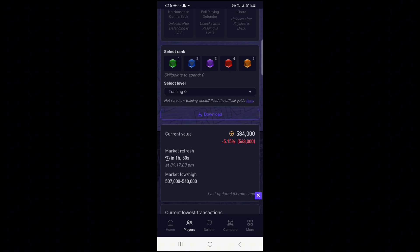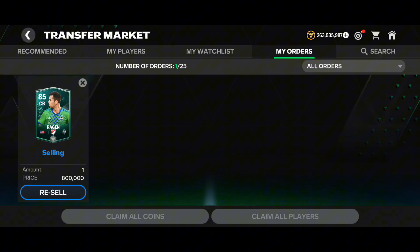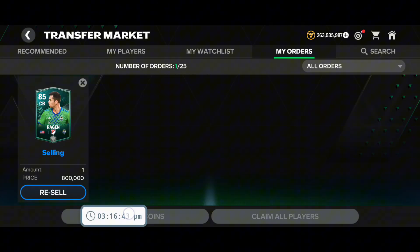If you see on my clock it's 3:16. So whenever 4:17 hits — and the exact second matters as well — you have to go at the exact 4:17 minute and at zero seconds, resell him, and your order will be in the top 10. He will be sold immediately or maybe after 30 seconds. For this you can also use an app like Floating Clock. Turn it on, go into the game.